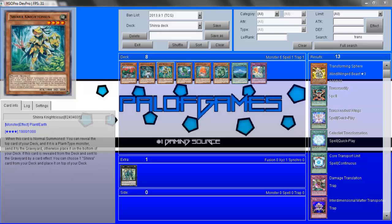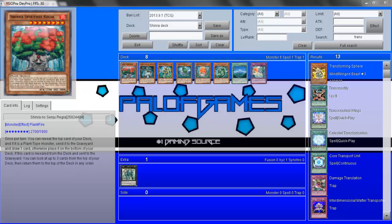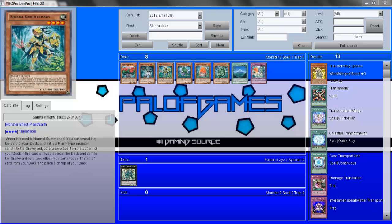Moving on, this is going to be your main card: Shinra Nightsickus. I like him. I just find it weird that he's a plant because he's so much like a warrior — you'd think how can he not be one. Regardless, I suppose it's just a little niggle. It might have been better to make the whole archetype based around Shinra rather than plants, but it does give him more versatility with other plant cards. His effect: when he's normal summoned, you can reveal the top card of your deck. If it's a plant type, send it to the graveyard; otherwise place it on the bottom. If this card is revealed from the deck and sent to the graveyard by a card effect, you can choose one Shinra card from the deck and place it on top — you can even use it on himself, which is quite interesting for deck thinning.